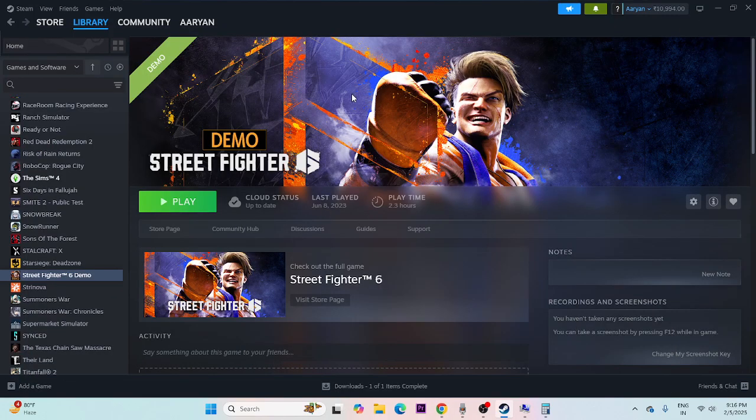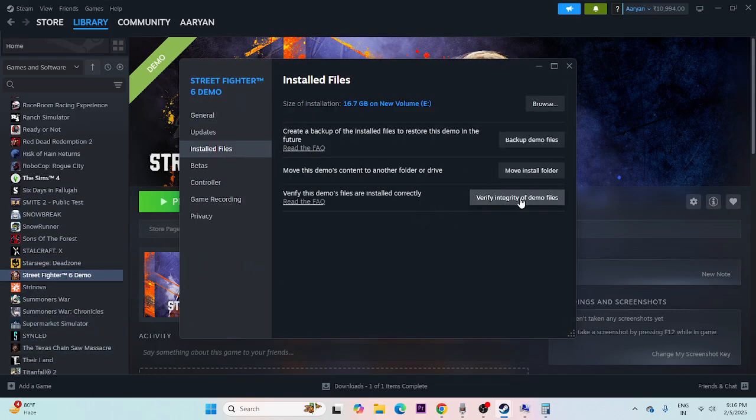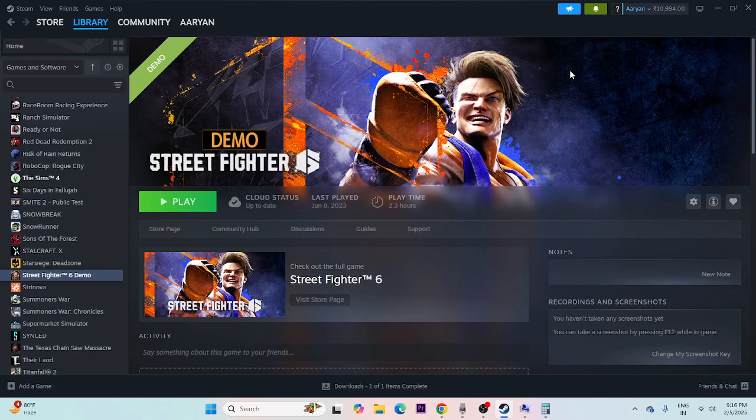Another important step is to verify the game files. Right-click the game in Steam, go to Properties, then Local Files, and click 'Verify integrity of game files.' This will cross-check every game file and fix any corrupted or missing files. Once the process is done, you should see a message like '364 files successfully validated' and you're good to go.